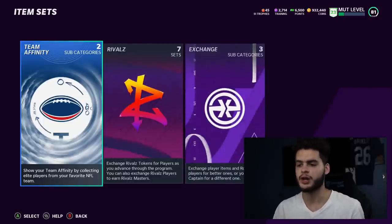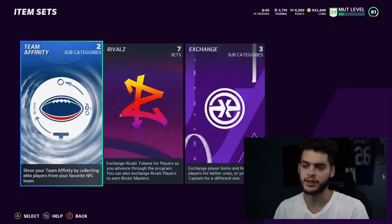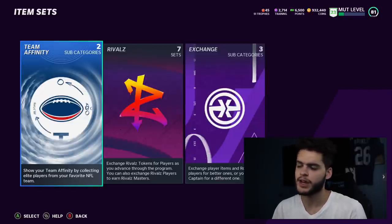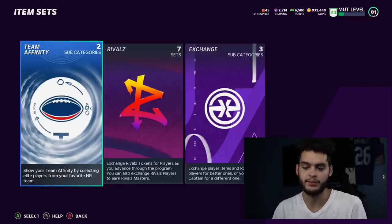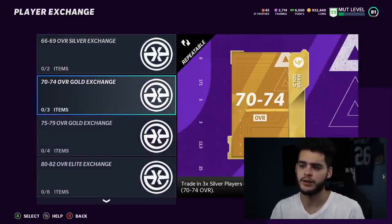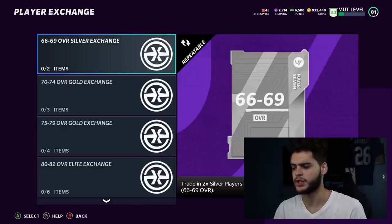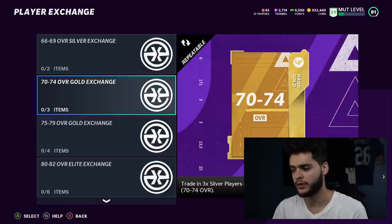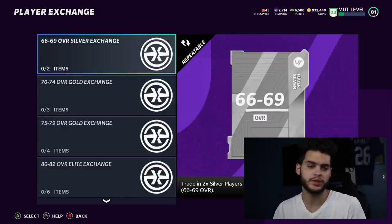Let me show you some of the sets I'm talking about. This method has been pretty great — the risk involved is pretty much just getting washed out by the pull as you keep going through these sets. It's one of the best ones especially early in the year. Head over to Exchange Sets, then Player Exchange. These two sets here are what you want to focus on. The 66–69 overall silver exchange: you put two silver 60–65 overalls in and you get back a random 66–69. The beauty of this range is that this is where power-ups are dropped — half the power-ups are within the 66–69 range, and the other half are in the 70–74 range.